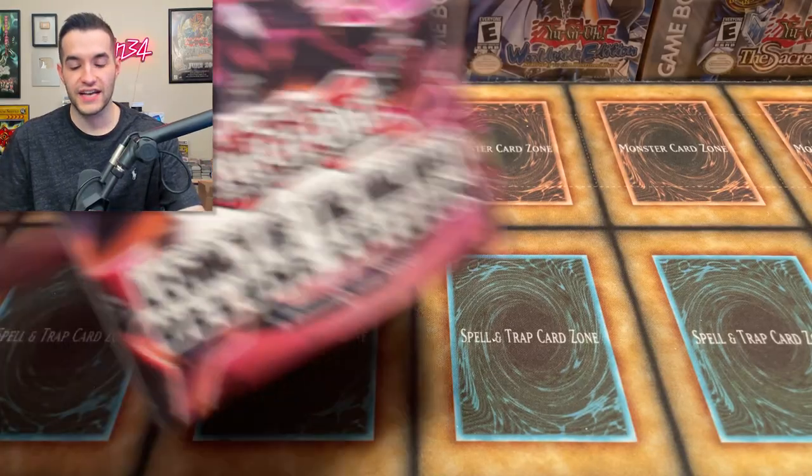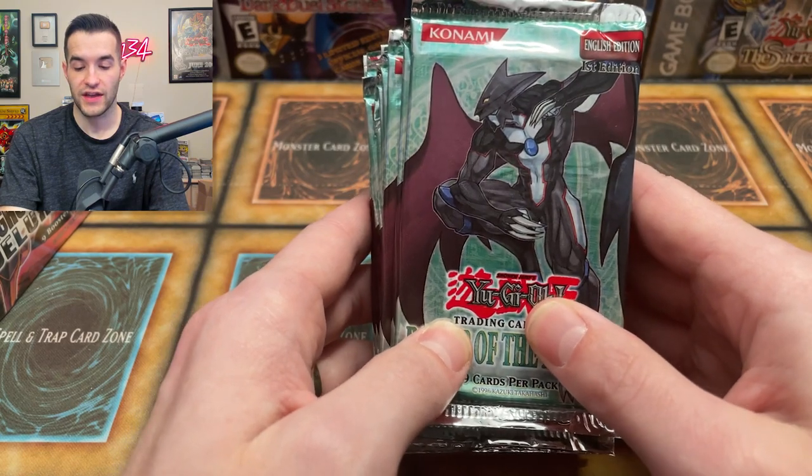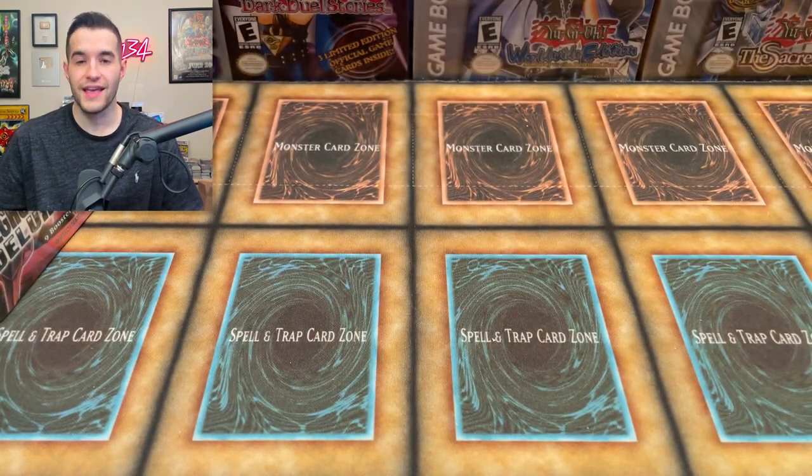All you have to do is like the video, subscribe, and turn on notifications. Let me know if Zexal or GX is going to win this one. For Zexal they are unlimited packs, but we're going to count everything inside towards their value, and then we have first edition here so they have the advantage there. We could pull a big ultimate rare which could really swing towards the GX side, so let me know what you think will win.